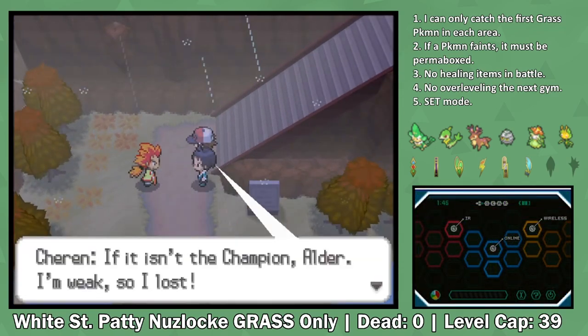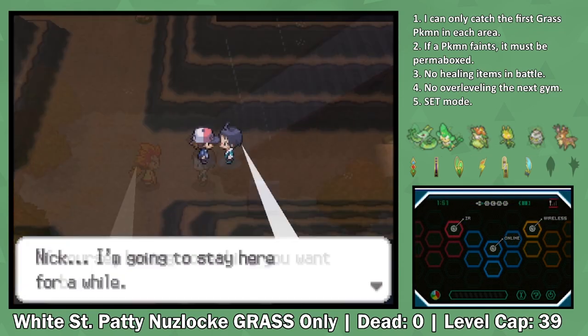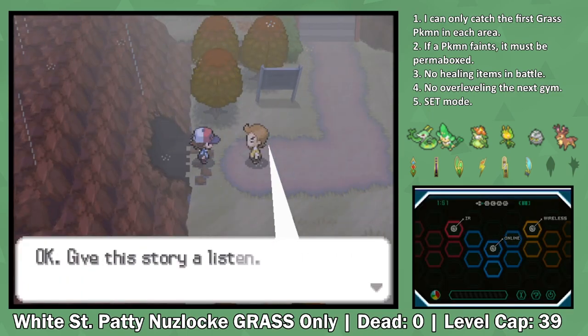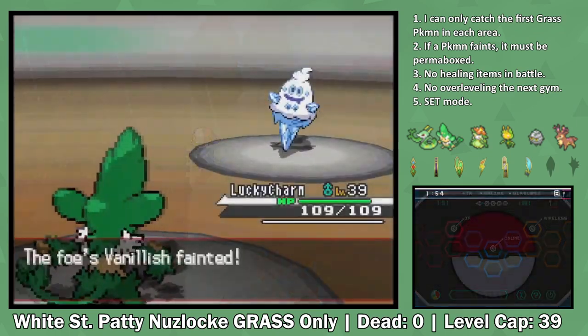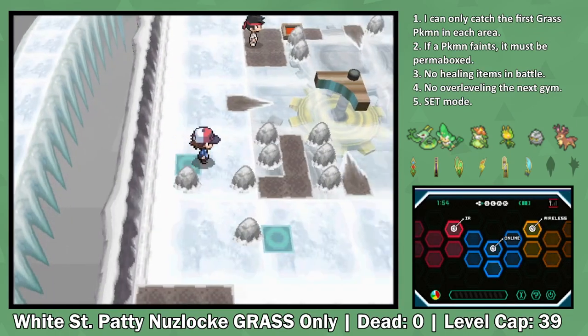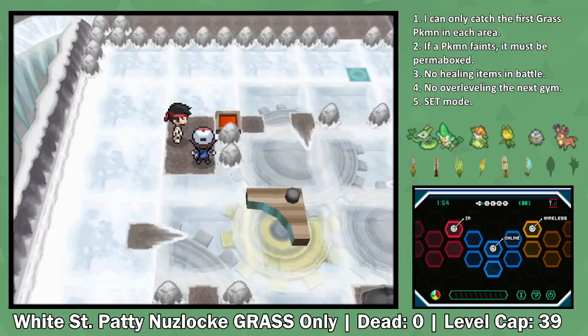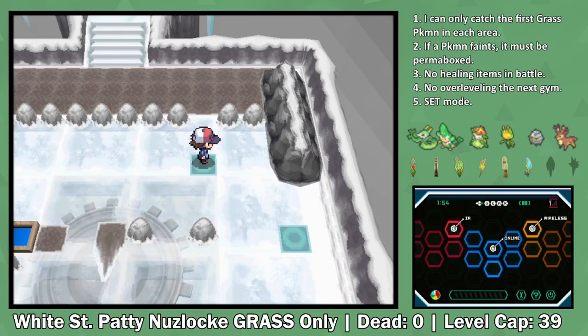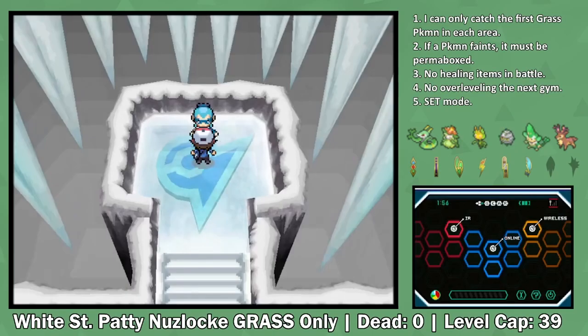Alder ambushes us, but I'm surprised he doesn't break his knees, considering that he is an old man. Twist Mountain is a winding complex of tunnels and caverns, but after finally making it through, I arrive in Icirrus City. I remember the first time I played Pokemon White, where I tried to make it through the caves. I got lost so many times because I was playing during the winter where the snow blocks off everything. I also remember never making it past this point, so this cave really is kind of nostalgic for me. But now that we're out, we go straight into the 7th Gym.